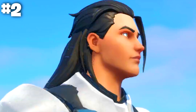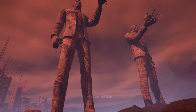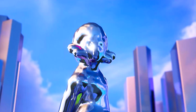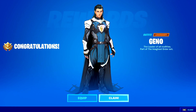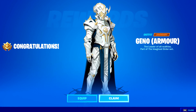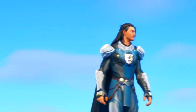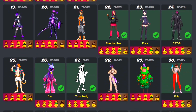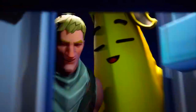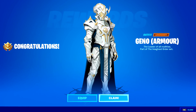The second skin confirmed and teased by Fortnite officially is gonna be none other than Geno himself. Geno is actually the leader of the Imagined Order. Basically, Geno has been revealed officially by Fortnite and it seems like he is actually gonna be the next addition to the Fortnite Season 5 Battle Pass. This skin is gonna have a lot of different edit styles. On the Fortnite survey itself, you guys can spot two different variations of the brand new Geno outfit. All the skins which have a tick mark next to them actually made it inside the game, giving further confirmation that these skins are definitely gonna make it in.